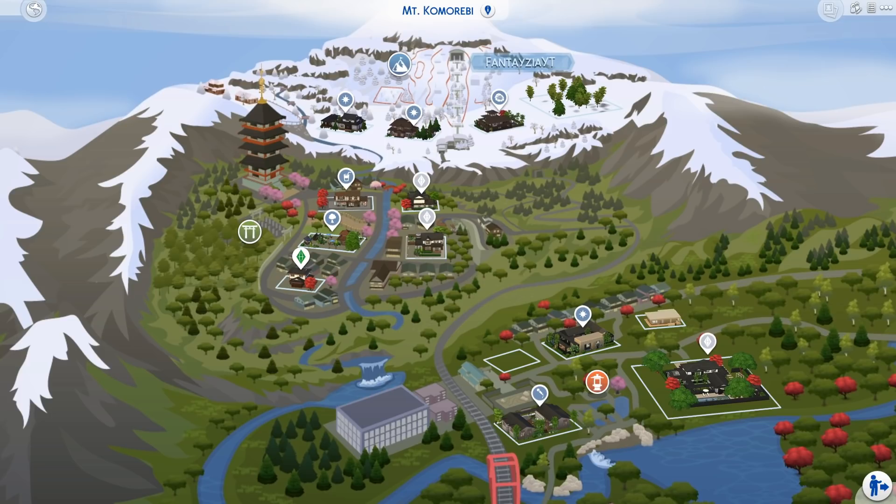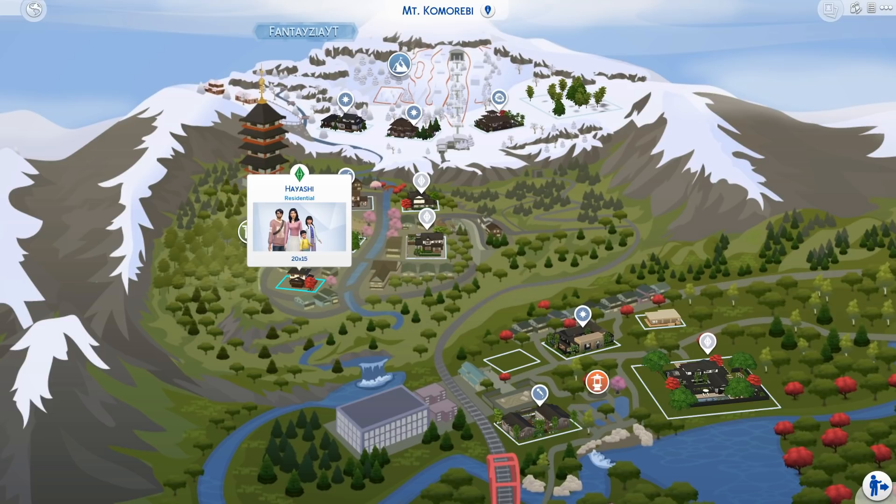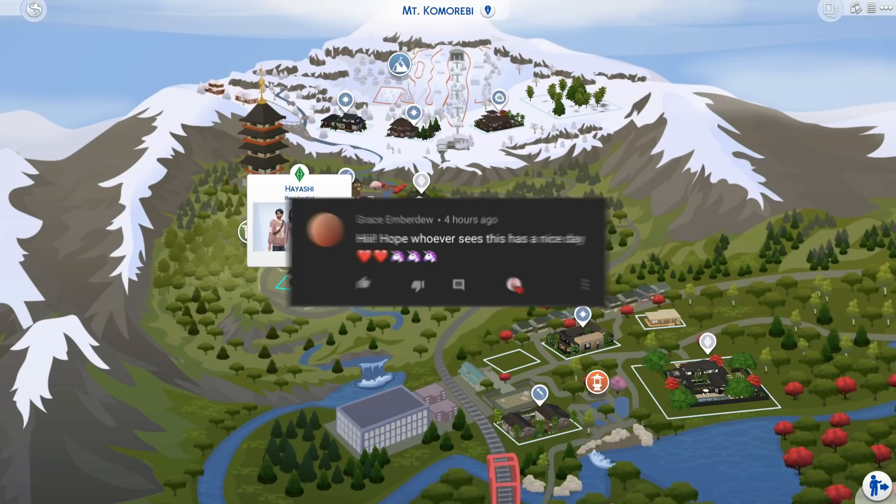Hey guys, it's Fantasia, and welcome to episode one of my brand new let's play for Snowy Escape! I'm so excited. Right now we're looking at the map view and I have my family living right here. Their last name is Hayashi and I can't wait to show you their little backstory — they're so adorable.